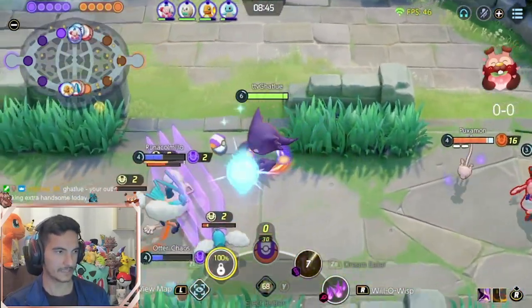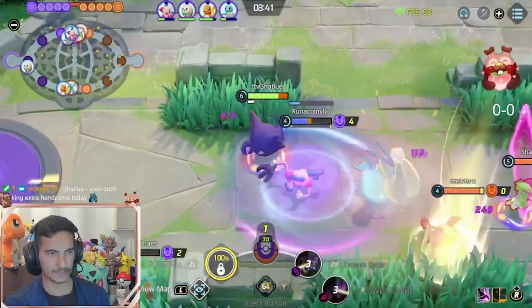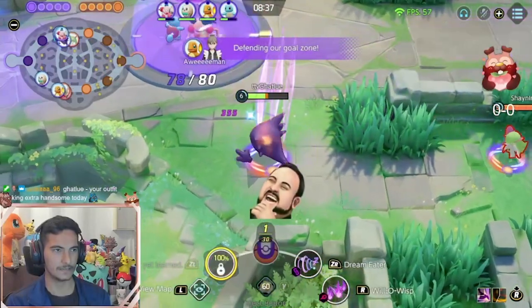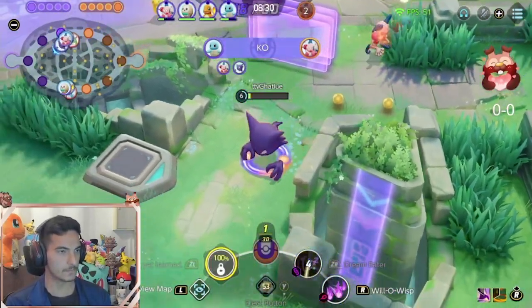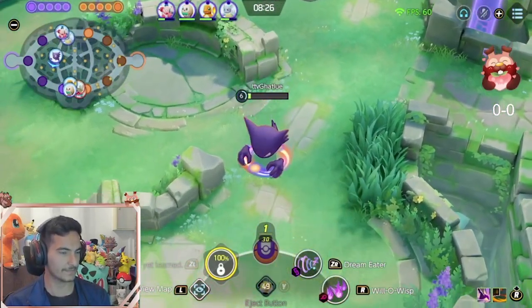I like Eject Button because you can eject from most situations. Plus your ultimate is also really good for escaping. I have a really nice setup if you have 2 meter Gengar. Now I have 2 stacks and I return to my jungle, and I will get level 8, level 9.